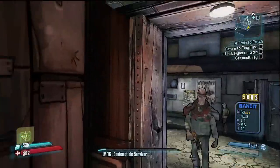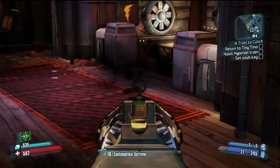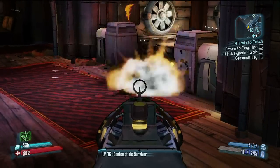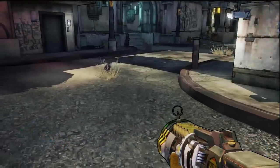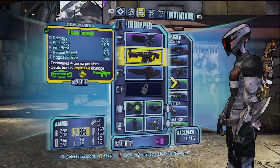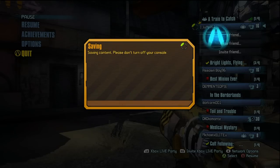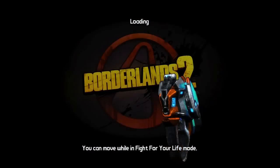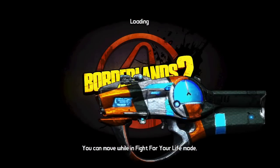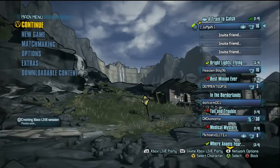You get the idea — you can keep doing this until you get three Marcuses or just a really good gun. Once you get a good gun, just do a normal save, quit the game, and you'll save it. Then keep doing it until you get the best stuff. That's really the technique — it's very easy, very simple, something you can do when you're playing by yourself. I hope you enjoyed this video, please like and subscribe for all Borderlands 2 content. Have a nice day.